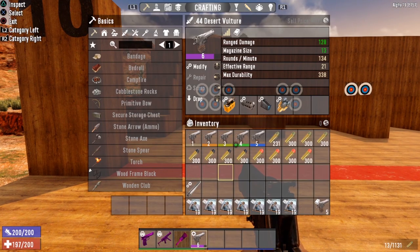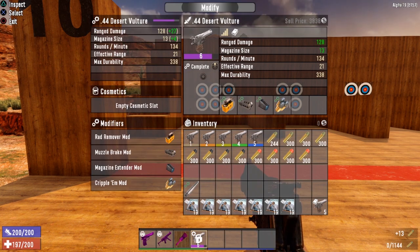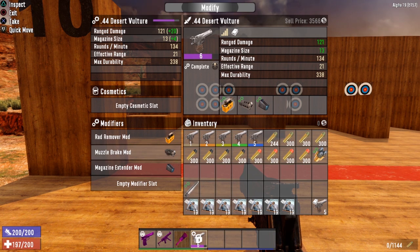I went with the rad remover, muzzle brake, magazine extender, and cripple mod. I want to show you — you can only have either the muzzle brake or the barrel extender on the barrel. You cannot put multiple mods on the barrel, so you can't have a barrel extender and a silencer, or a barrel extender and a muzzle brake together.